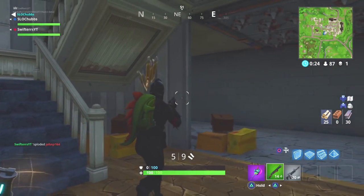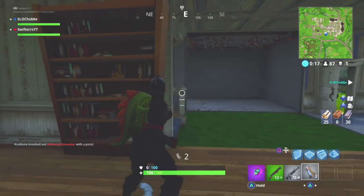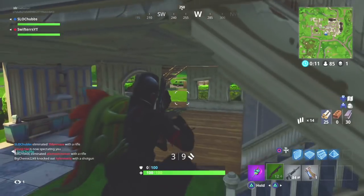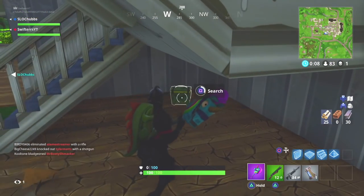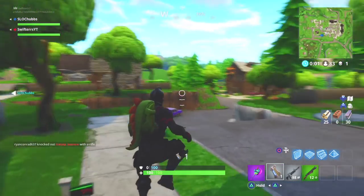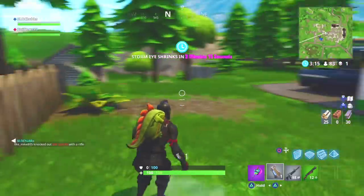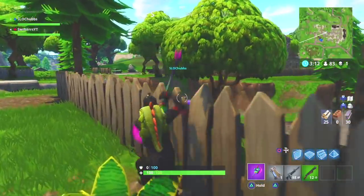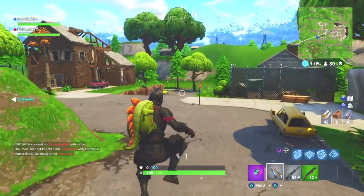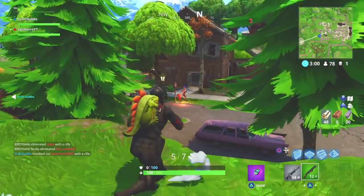As you guys probably already know, earlier this morning Epic Games implemented a patch update for version 3.4, and with this update some brand new files were added to the PC version of Fortnite. Those files contain a ton of awesome information regarding some upcoming cosmetics and other items. Although none of this is 100% confirmed, the majority of information leaked in the PC files has ultimately been implemented into the game, so all of the cosmetics I'm going over today are pretty much guaranteed to be implemented over the next couple of days or weeks. I'll have a link to the article down in the description below.